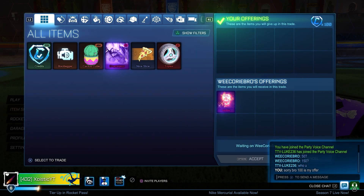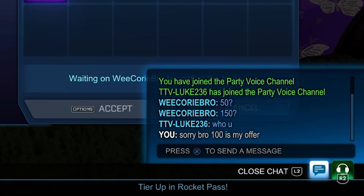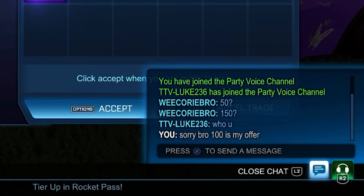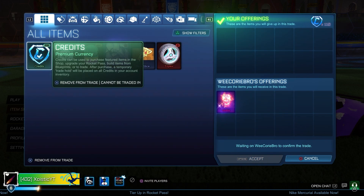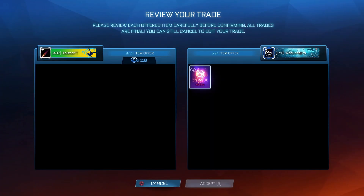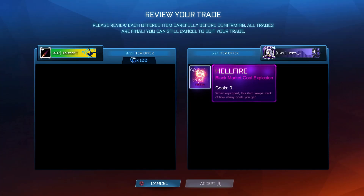The first Hellfire I had sold pretty fast, so I decided to get another one. My post says 100 credits firm, so I don't know why this kid is asking me for 150 in chat — he must be brain dead. He was dragging it, so I just gave him 110 credits to shut up and give me that Hellfire. Right here I'm buying another Hellfire — this time I didn't have to pay 110, so I'm going to make a little bit more profit on this one.